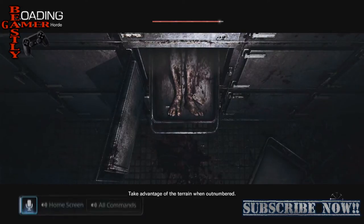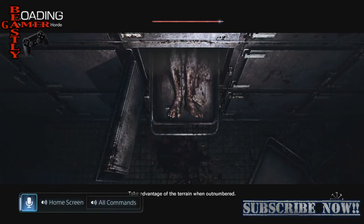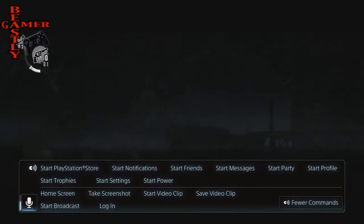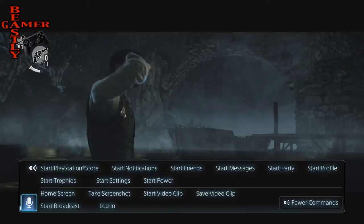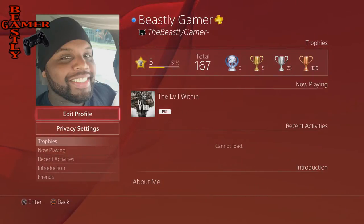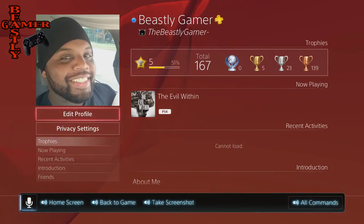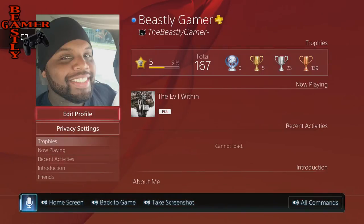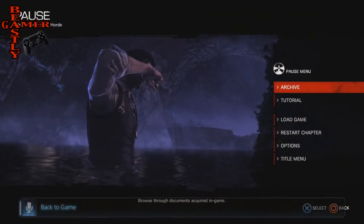PlayStation. All commands. And I'm not having to yell or anything. Start profile. Hey, it's the Beastly Gamer. Take a screenshot. Take a screenshot. PlayStation. Take screenshot. Ta-da! Back to game. Sweet.